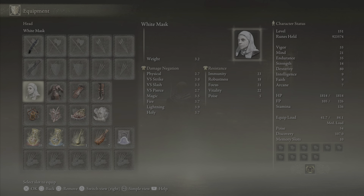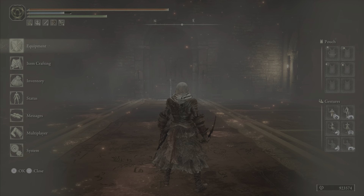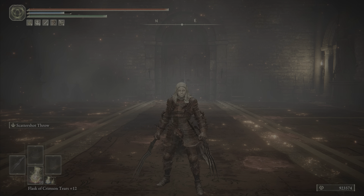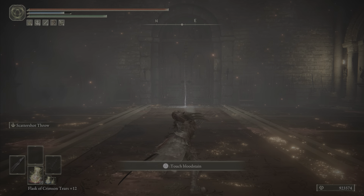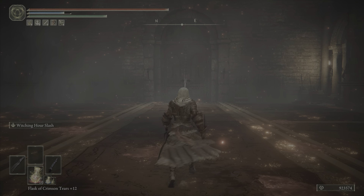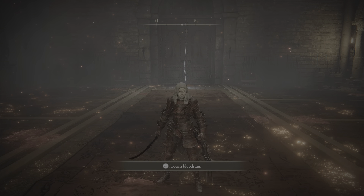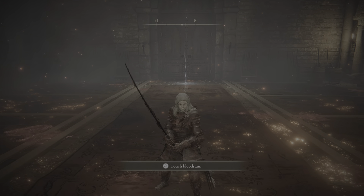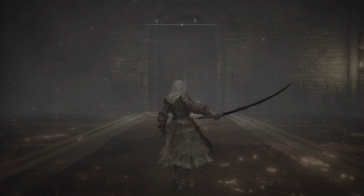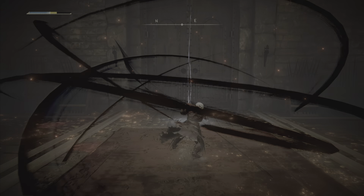For PvP, you can replace Godfrey Icon with the Two-Handed Sword Talisman. Note: this won't affect damage once you equip the Claws, since dual-wielding doesn't really count as two-handing. But our number one source of damage is the Sword of Night when it's two-handed, because we want to use the amazing ash of war this weapon allows.